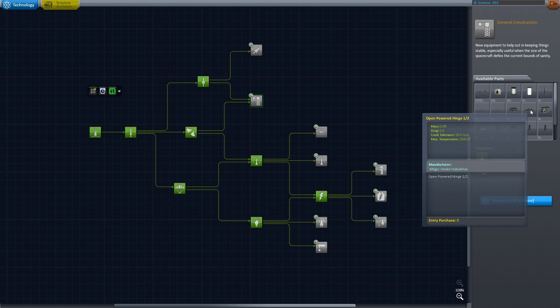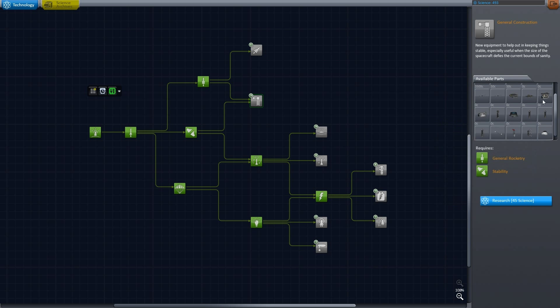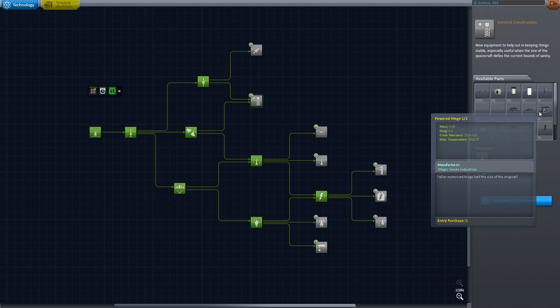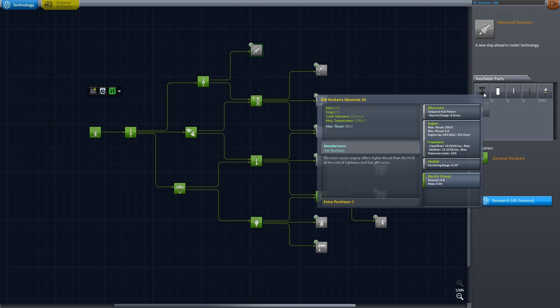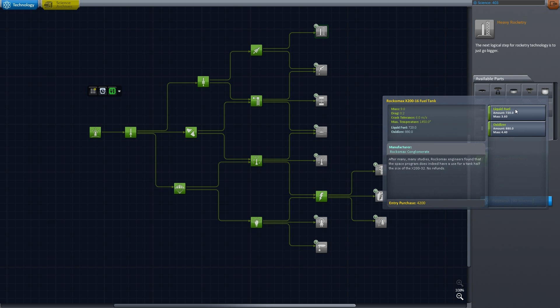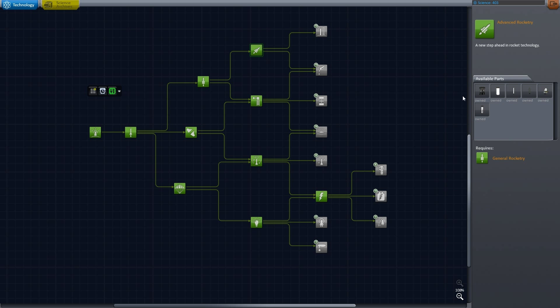First of all I really want this one because of these stabilizers, struts, and all of these robotics parts — the hinges and stuff — get one of those, it's relatively cheap. I also want to get this because of the solid rocket booster, and this engine right here is basically going to make our day, because when we get up to the bigger parts I don't really care about those right now.